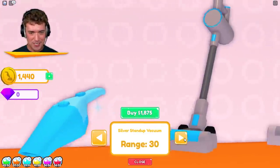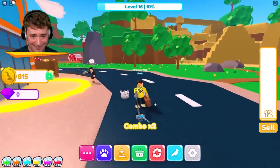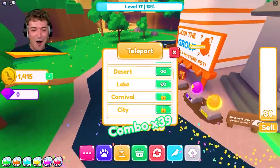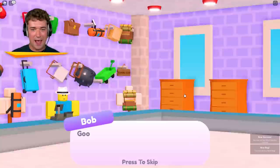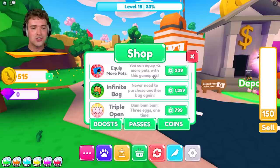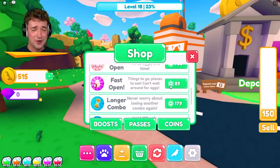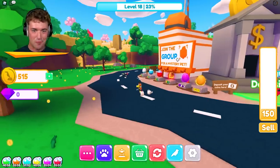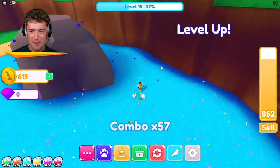1,440 — now it's time for a better vacuum. It's a big one. This one sucks in coins from so far away. We are OP! The $1,500 bag has now been bought. Let's buy some passes as well — we'll get VIP, equip more pets, triple open eggs so we get more at one time, and fast open. Every single pass I want has been bought. I didn't buy the infinite bag yet because I don't want to break the game too much.